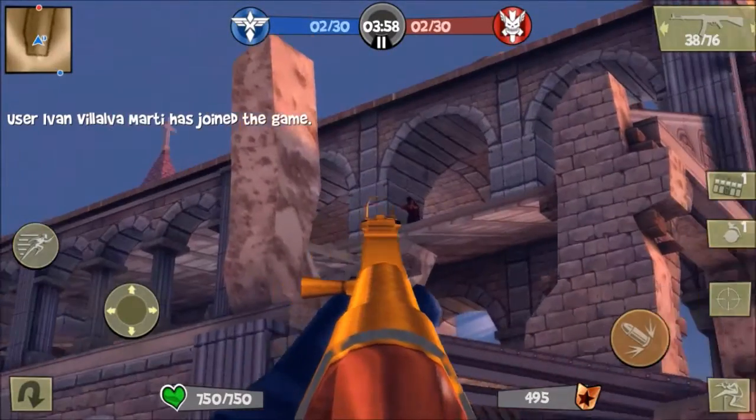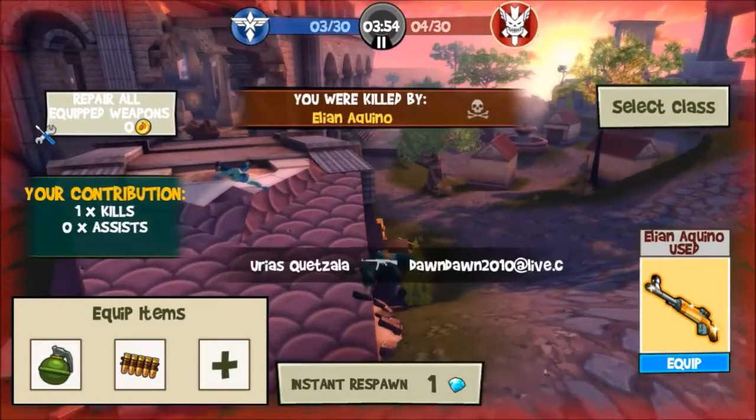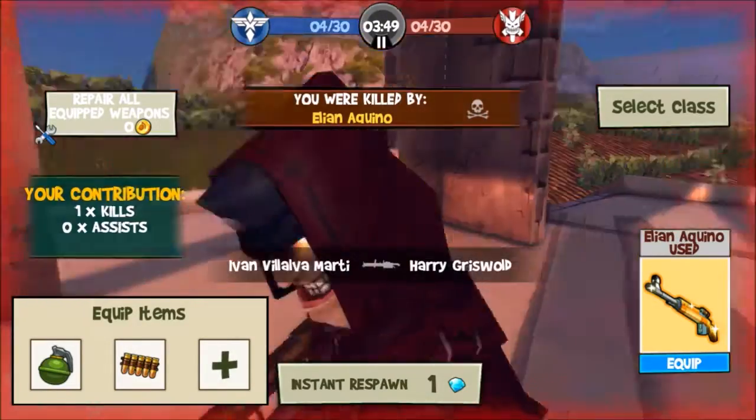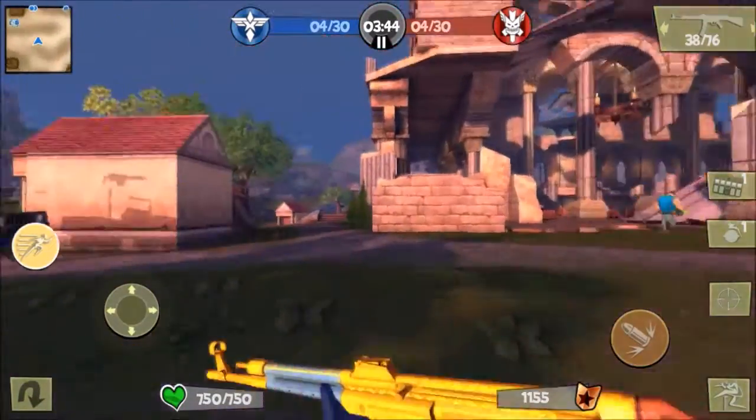There's another guy over there — he's up there. I saw him, but he saw me too. Another sniper. This time this guy has the premium weapon that the other one was using. So these guys are beginning snipers, I could tell, but they're pretty good.